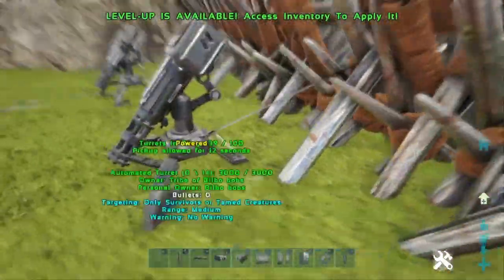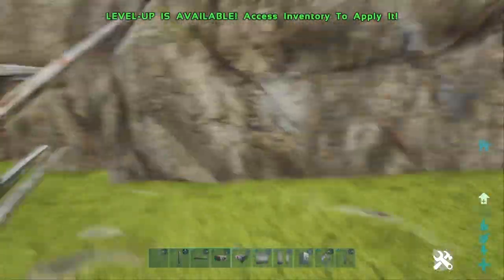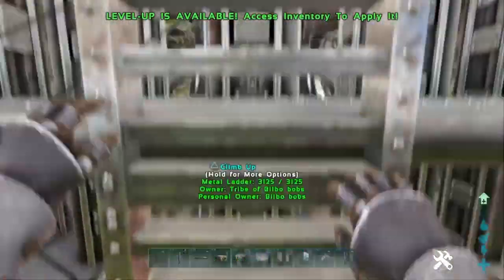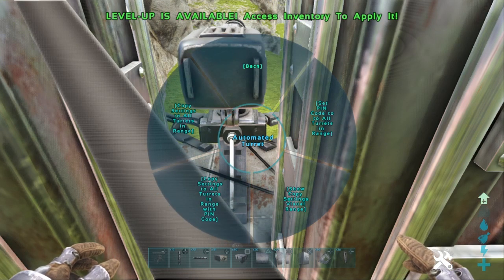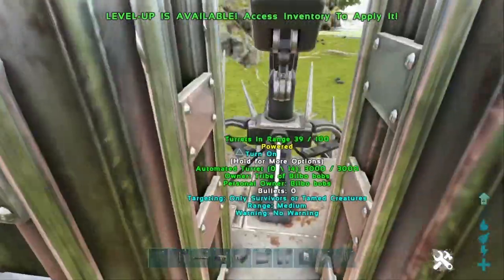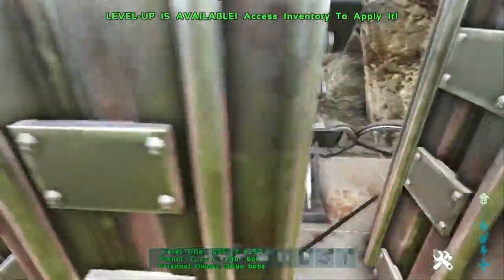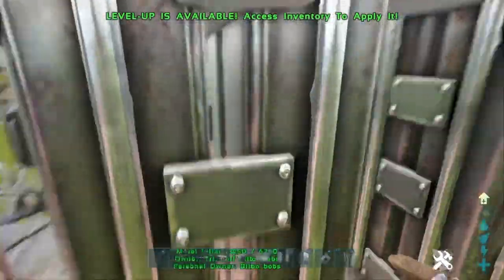Obviously these turrets won't have turned on yet so I have to turn them on manually. I'll show you me going to every row turning them on. What you can do is use the copy settings feature, which makes life ten times easier — I used to individually turn every single turret to a different mode before I knew about that. I'll turn them all on then be back.